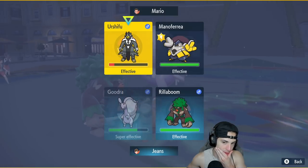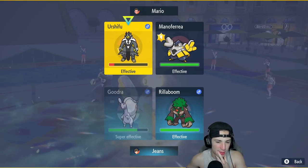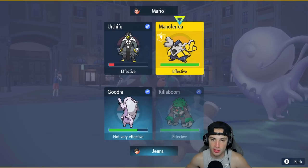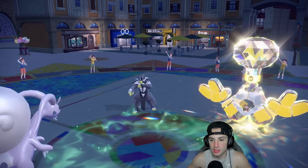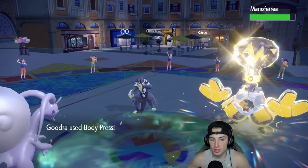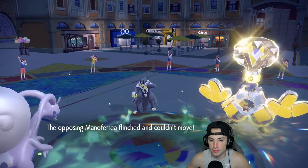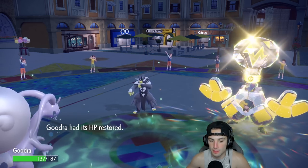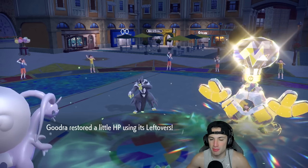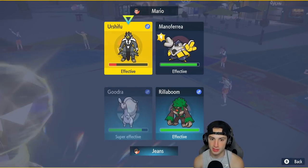I'm going to Body Press and Fake Out the Iron Hands. Close Combat and Brick Break shouldn't do that much. I get rid of Urshifu, but they end up Detecting — that's totally fine, that's why I wanted to Fake Out Iron Hands as well. We flinch it and get back some nice HP from terrain and all that. The play is Body Press into Urshifu and Drum Beating into Iron Hands, since we have terrain we can boost that damage.